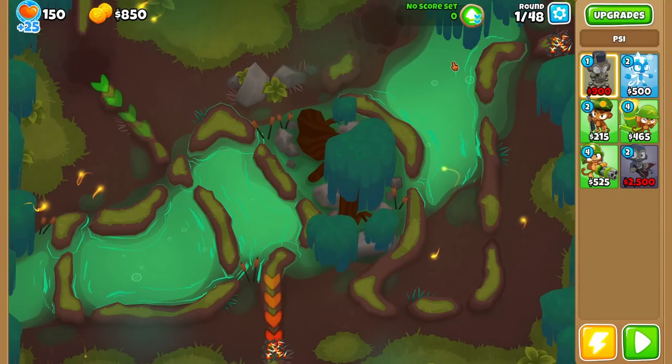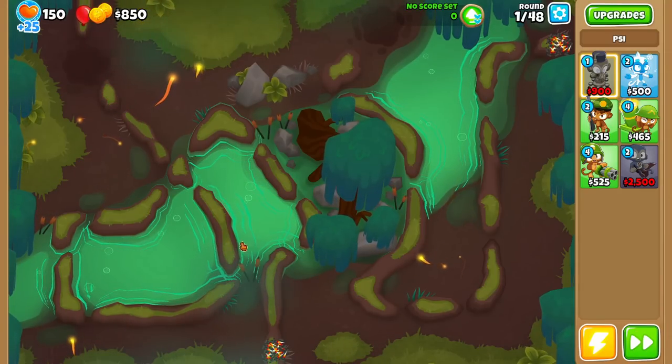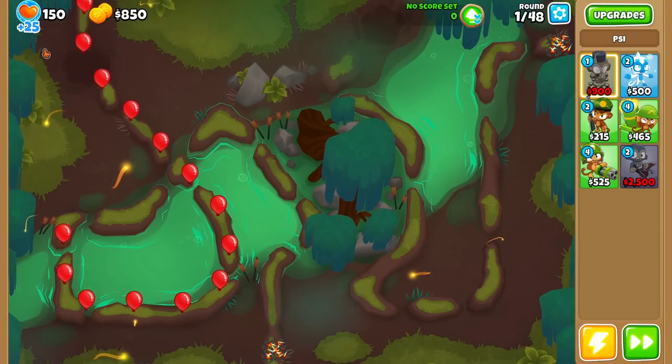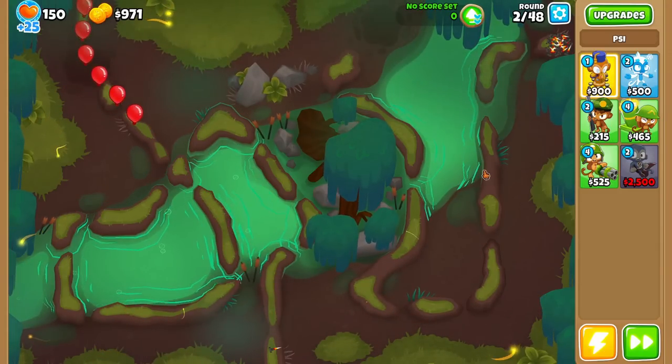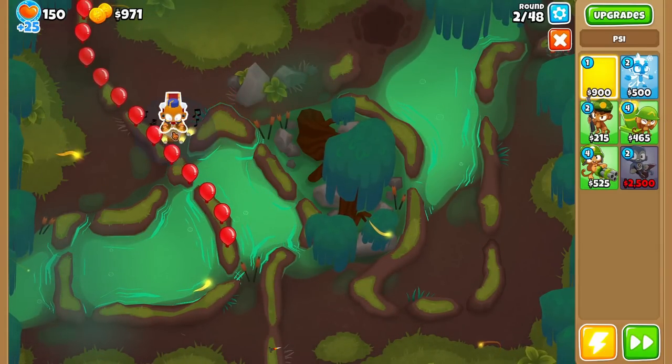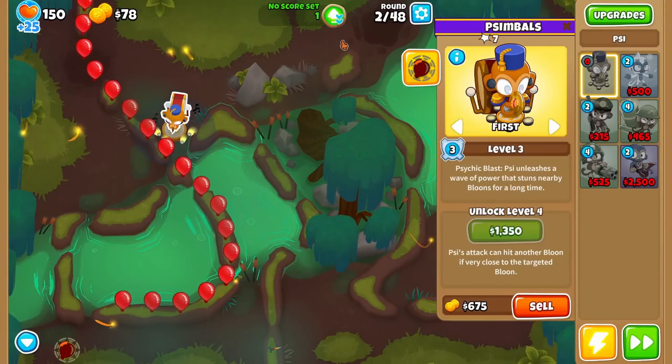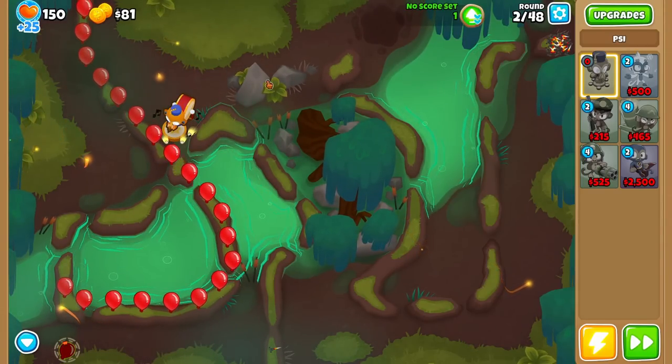First thing to know is that we do have monkey knowledge on normal tiles, but not relic or banner tiles. We're going to go for Psy, who is really good because they upgrade all on their own without us manually doing it — meaning we save on tiers. Psy's going to do a lot of damage but only take up one tier. Something to know is that we have 150 lives, and most challenges have at least 100 lives. Life count does not matter — if you end the challenge with one life or 100 lives, you're fine.